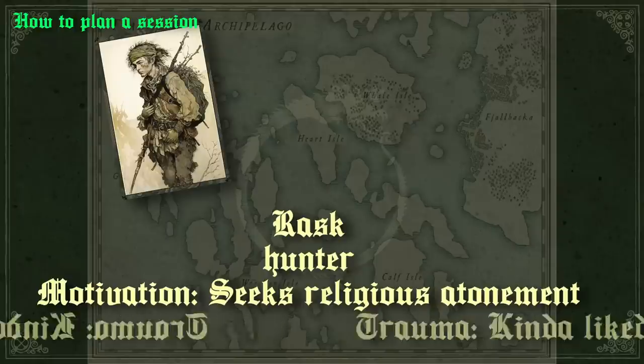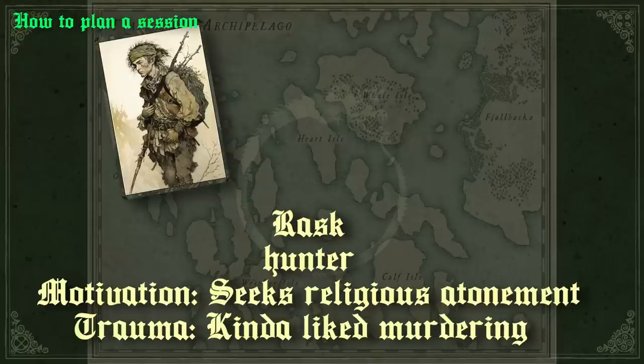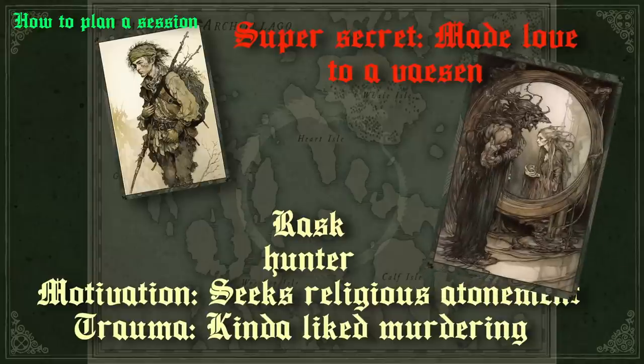His trauma is that he took a man's life defending someone, and his secret is that he felt a thrill when killing that man. In this case, I would want to give the player extra bonuses any time his character chose to be violent, and shield the character from mental conditions born of violence. The character's super dark secret was that he laid with a female-looking Vaesen once, and that creature continues to send him love letters. The way I'd work that into the mystery would be that the character receives shady love letters even when in the middle of the investigation, and he has to hide the letters, or at least the source, from his party companion, the clergyman.